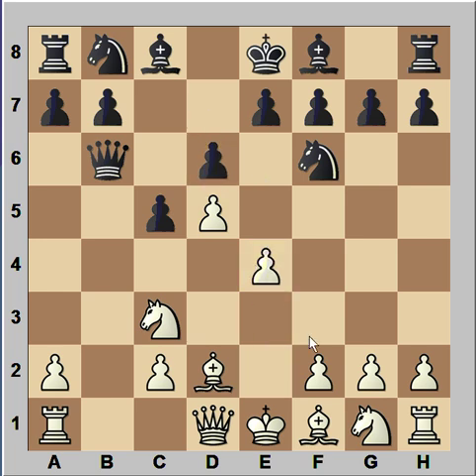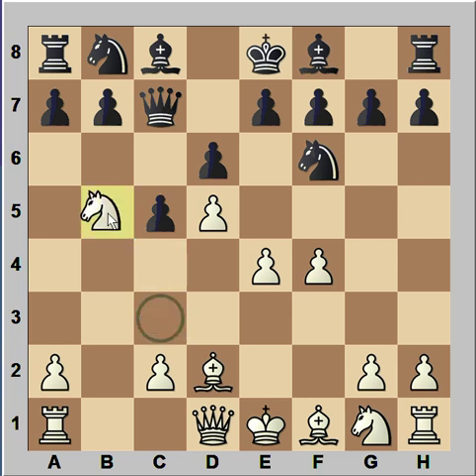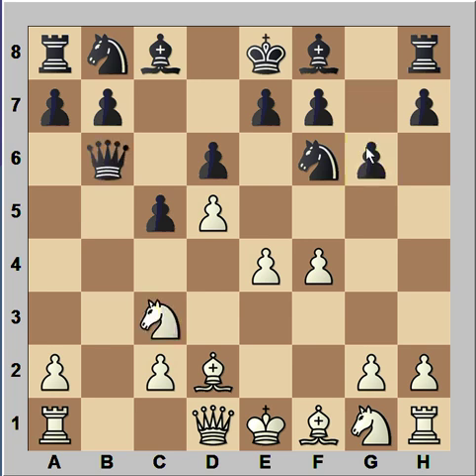Then e4, d6, f4 — white is planning to play e5. Perhaps black should have played e5, or maybe queen to c7. Maybe he didn't like queen to c7 because then white can play knight to b5, attacking the queen, and then queen has to go back to d8. In the game, Kuprejcik played g6.